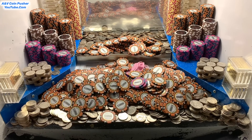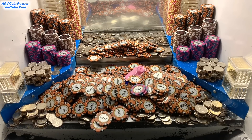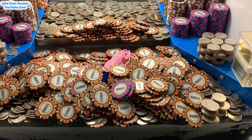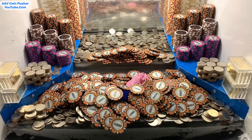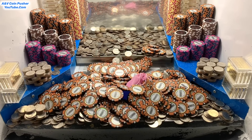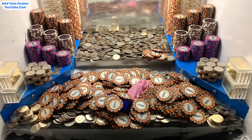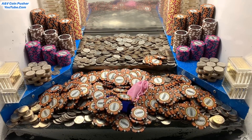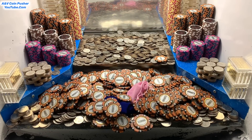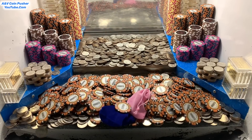Oh my goodness, wow — we got that enormous tower to crash down. That was a whole bunch of $5,000 chips. And check that out — there were two mystery bags hidden inside that tower. Looks like a blue mystery bag and a pink mystery bag — that is amazing! I was not expecting that tower to crash down that quick. It's raining $10,000 chips out of there. Holy macaroni, this is doing exceptional. Hit that lock button if you enjoyed that tower crashing down!